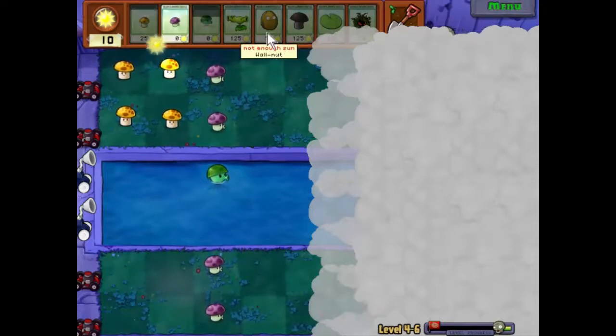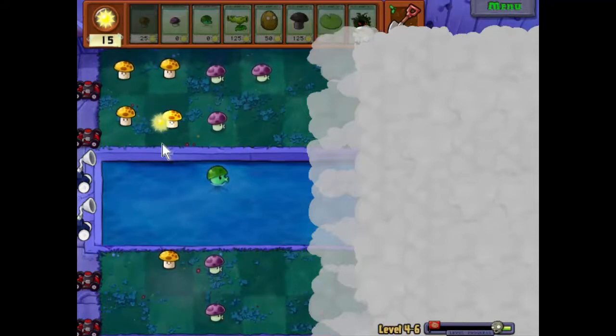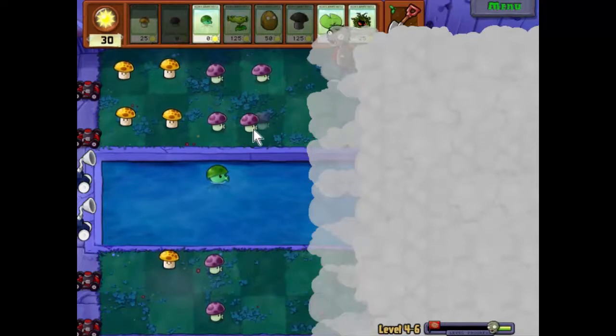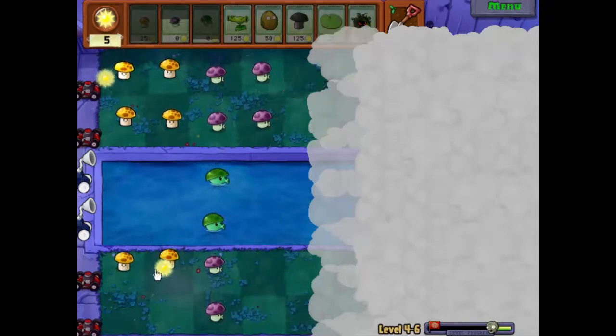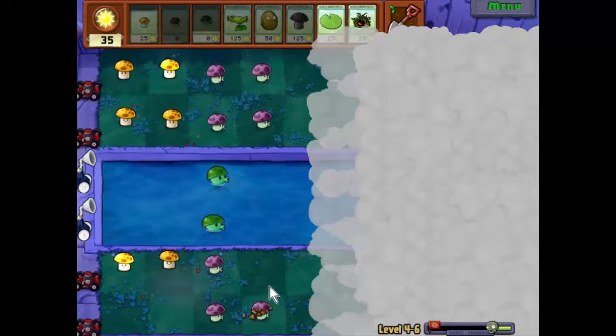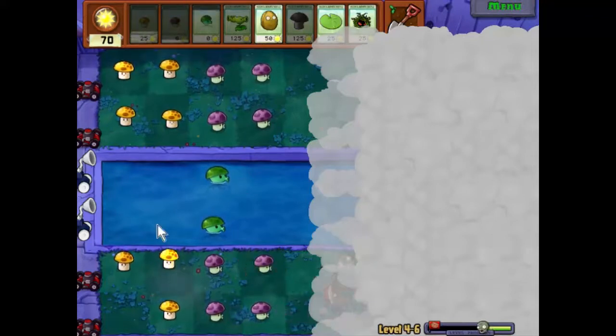Just see a head popping up there - let's put another mushroom down there and they'll take care of him quite nicely. Get some more mushrooms down for sunlight. Not entirely certain what world uses mushrooms for sunlight, but it's an interesting one nonetheless. We'll do a couple of rows of these and it'll give us some basic defenses while we upgrade to the split pea, which is going to be a great help. Two of those in each row.